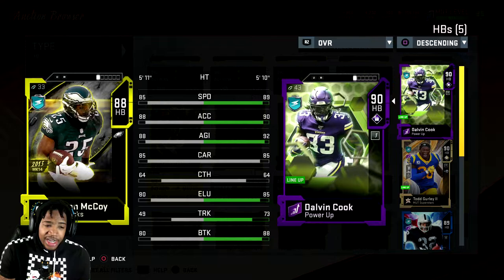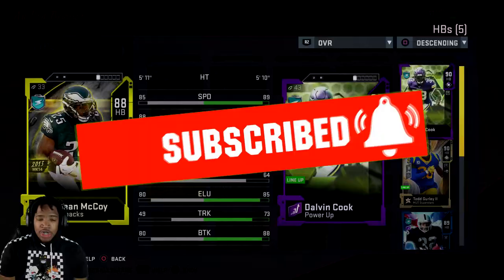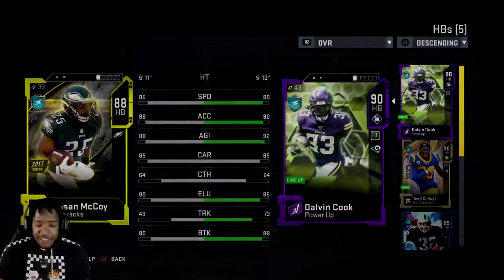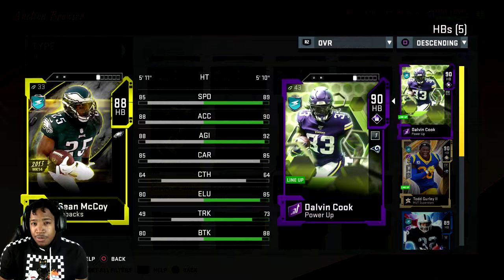He's 5'11", 85 speed, 88 acceleration, 88 agility, 85 carry, 64 catch, 80 elusiveness, 49 truck, and 80 break tackle. I don't think Shady McCoy is a power back, so I don't know how he'd actually play. They did this card dirty — every time there's a new running back for Flashback it's always terrible. He's going for 100K. If you're an Eagles fan I'd recommend picking this card up, but that is Shady McCoy.